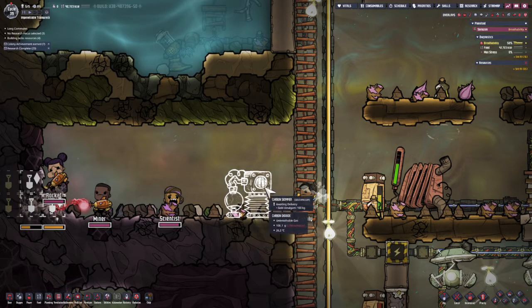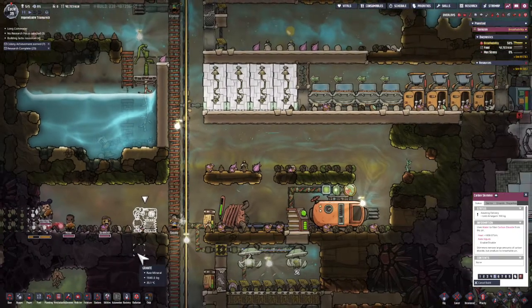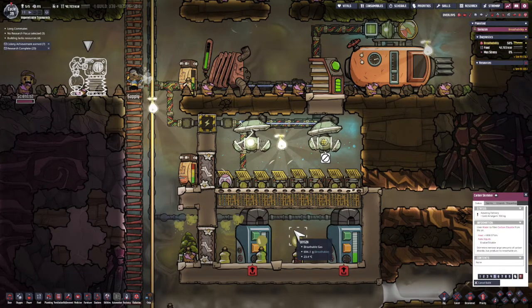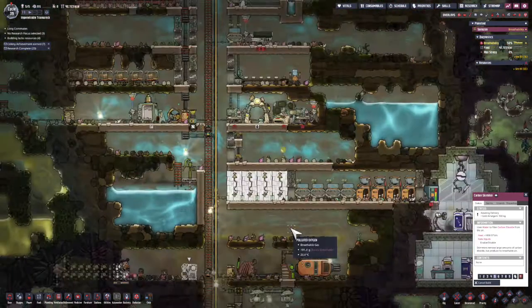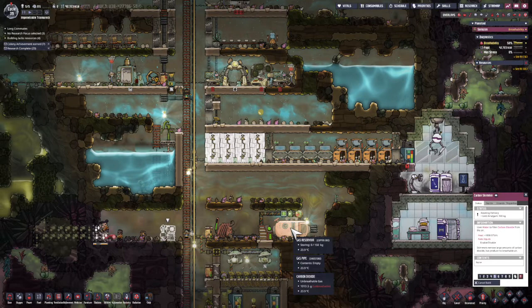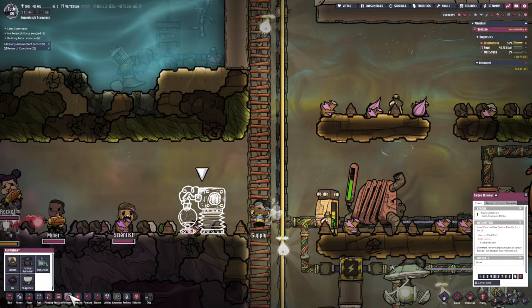The carbon skimmer essentially turns water into polluted water. If I wanted to, I could have actually fed water into this and sent that into my oxygen system — that's one thing I could have done. I'm almost tempted to do that, but I think I may wait and do something else instead.